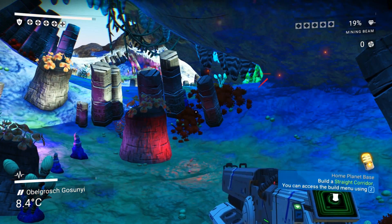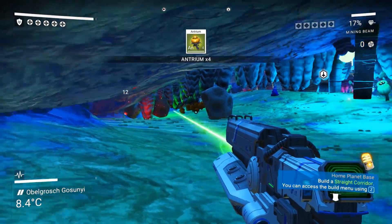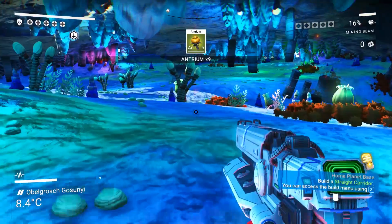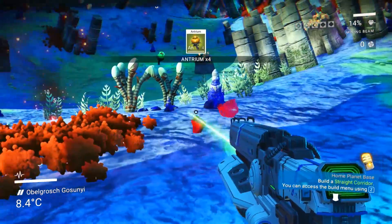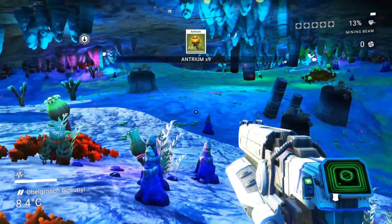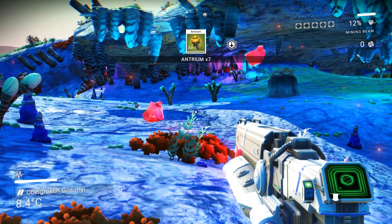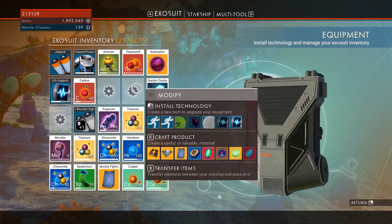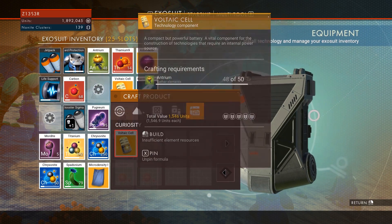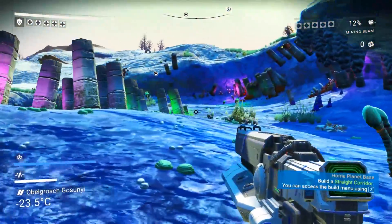The caves are actually nice and warm and cozy, which is pretty cool. Antrium is a purple thing, it's an exotic item in the caves. Just find a cave, go in there, you'll be good. Wow, it takes a lot of this to make a thing. I wonder how fast this grows back. There's actually quite a bit of it in here. I really need to upgrade my gun. I think we should have enough for at least one voltic cell. I'm a couple shy so I'm gonna collect more.